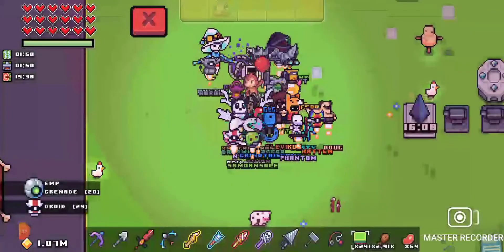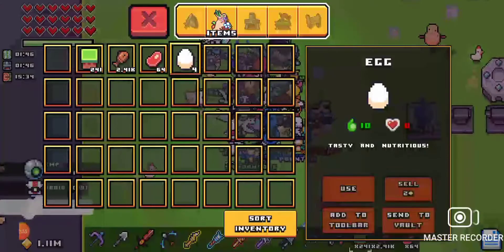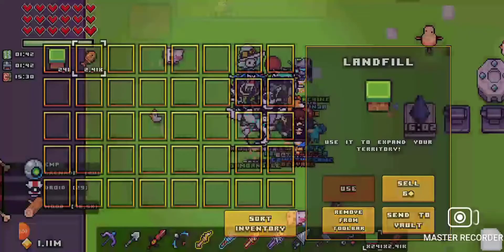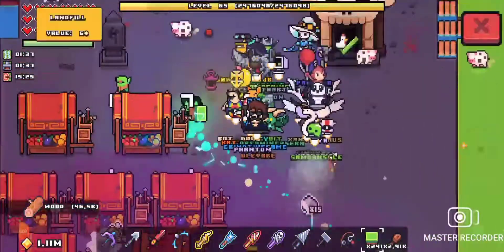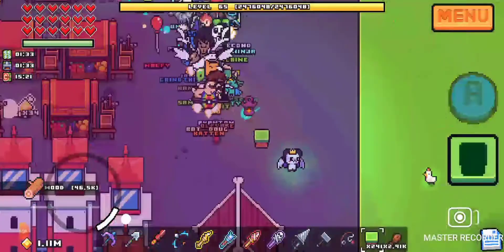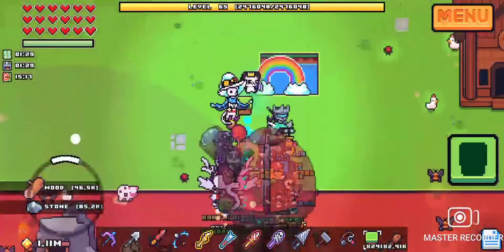I also get a lot of money from selling the useless items that I get from bosses. So those are two ways to get droids: the shop, and losing max health then restoring it with spirit orbs.